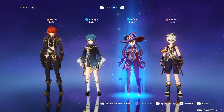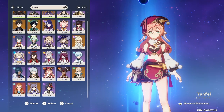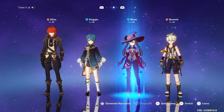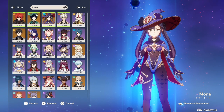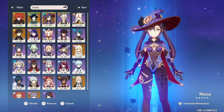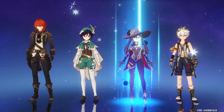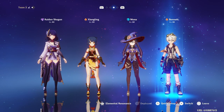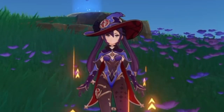Other great teams to run with Mona include a Pyro Damage Dealer like Diluc — you can switch that out for your main DPS, Yoimiya, Hu Tao, or other Pyro Damage Dealers, and she will do amazing with those teams. You can also put Mona in Electro-Charged teams, for example Raiden Shogun with Xingqiu, Mona, and Bennett. Because it will just increase your overall damage, and you'll see big Hydro numbers on your screen, which everybody likes.